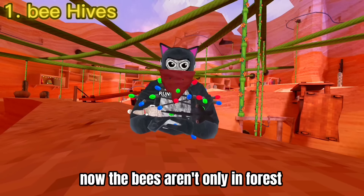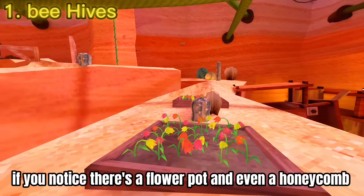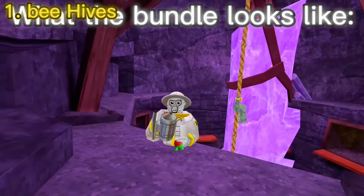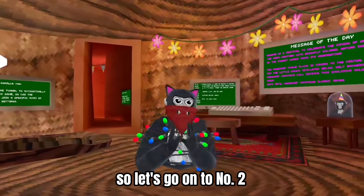Now the bees aren't only in forest — you can find them here too. If you notice, there's a flower pot and even a honeycomb. As you can see, they are stuck in place and really loud, and they don't even work. That's about it for number one, so let's go to number two.